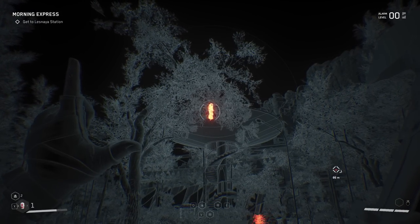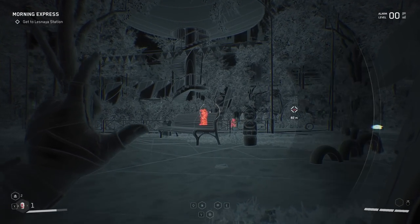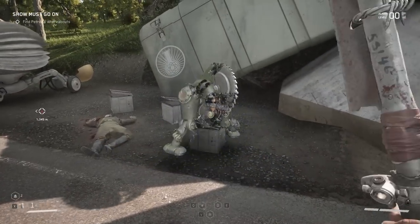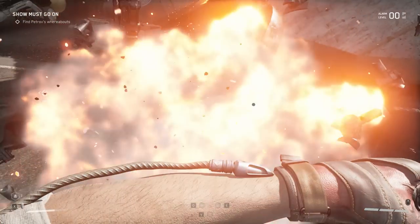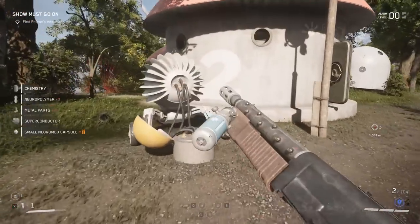Pay attention to enemy weaknesses — understand which element or damage type to use against each enemy type. The cartridges are super important for these elemental effects, and you can craft different cartridges to keep that elemental damage available. Using cartridges and elemental damage bonuses significantly improves your combat effectiveness.